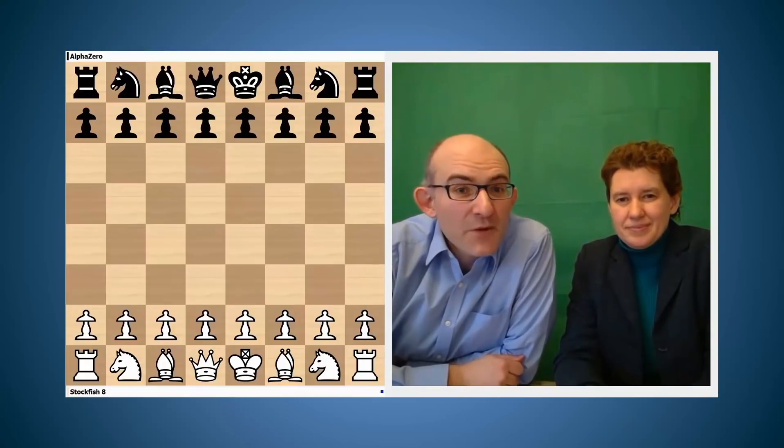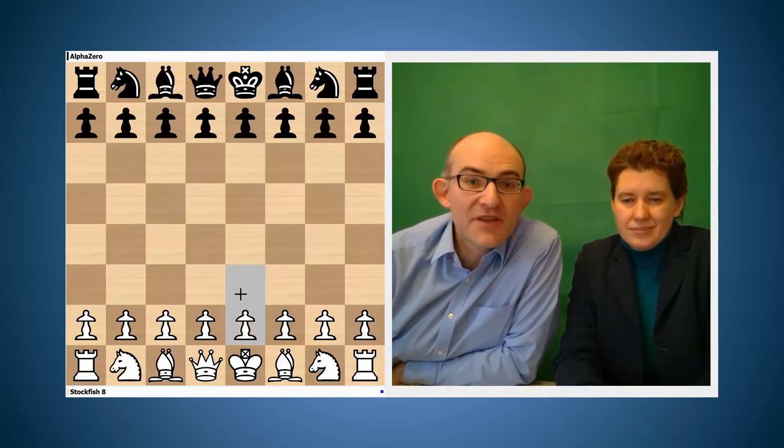I'm Matthew Sadler and I'm WIM Natasha Regan. In this video we're going to take a look at the Schliemann Defence and how Alpha Zero handles the black and then the white side of it. The Schliemann Defence is introduced by the following moves: white plays e4, e5, knight f3, knight c6, bishop b5, and now this very aggressive move f5. I always think of the Schliemann as an aggressive opening where black is trying to get the initiative right from the outset, a bit like King's Gambit for white.